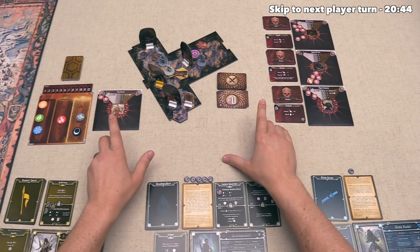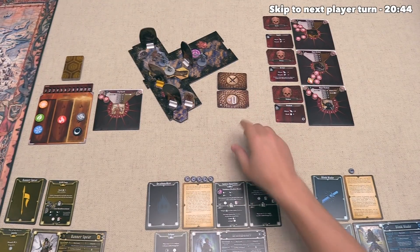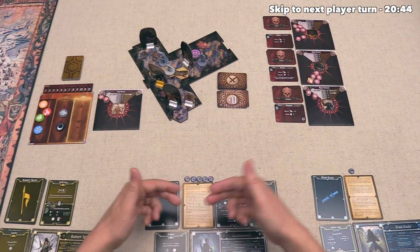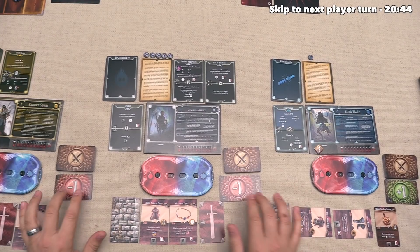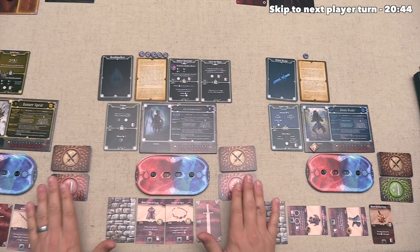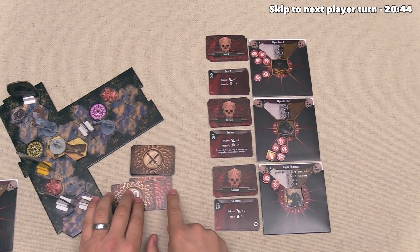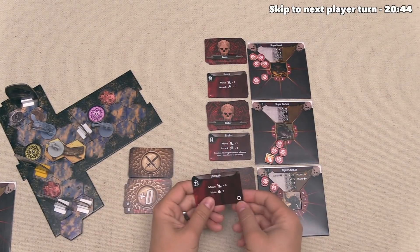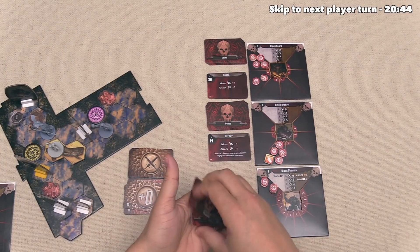Every figure has now activated, so it's time for end of round steps. First, reduce all elements on the board. Then, if any character wants to do a short rest they can — but we're all still good. Finally, reshuffle modifier decks if we see the reshuffle symbol, but none of us have those. The Shaman's healing card does have that symbol, so those get shuffled back into the Shaman ability deck.